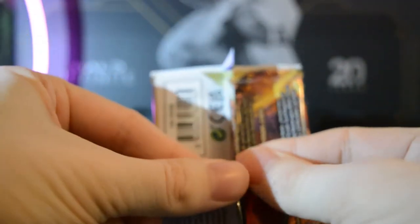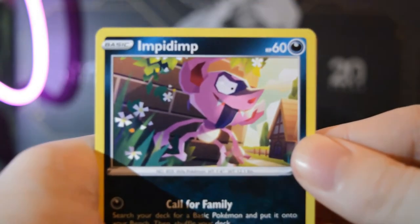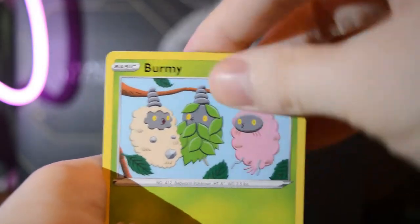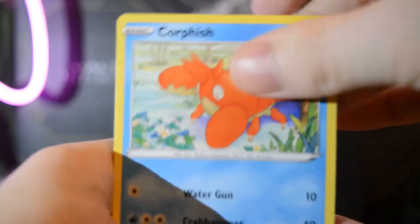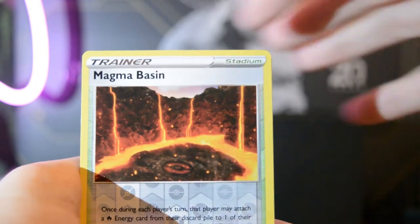I like how you open these packs. Next up is the Impidimp pack. We've got Spiritomb, Magmar — he looks like he's practicing on SoundCloud. Poor Feebas. Hello! Magma Basin is our reverse — can we get the gold Magma Basin? I know it's out there.